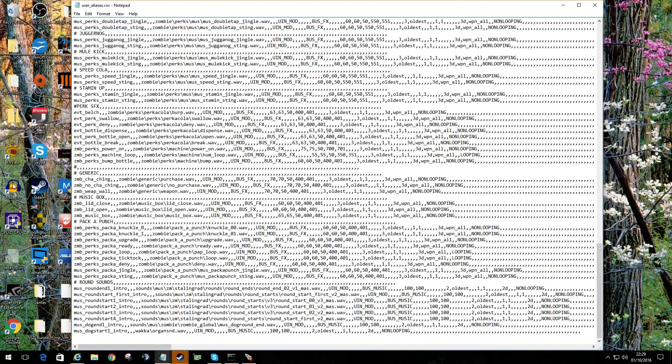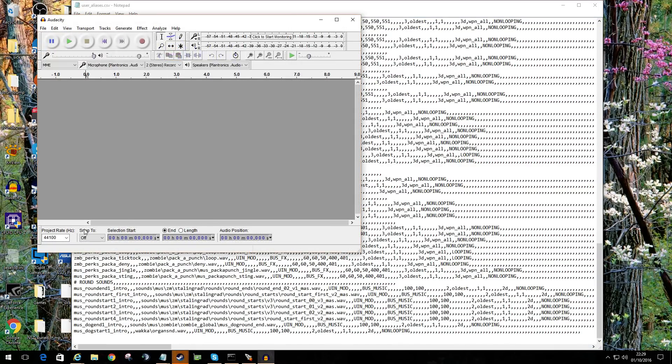What I use is Audacity — if they're in the wrong format, I just bump them up to 48hz and save them, and it's job done. Then they'll play. A lot of sounds you may find free online are all 44hz, so I also bump them up to 48hz so they'll work in-game and the sound converter can do its job.